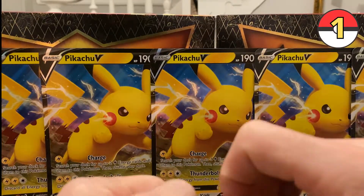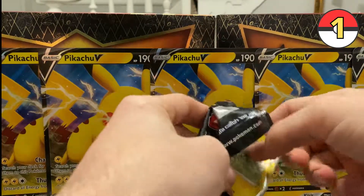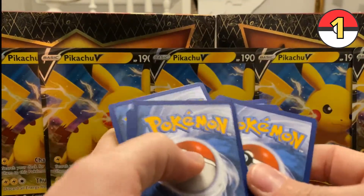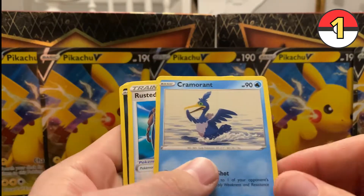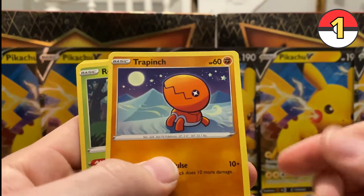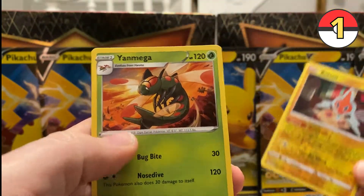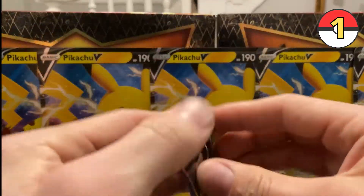Come on, pack number one luck. I don't want to peek anything. There's the code — one, two, three, four to the front. Flip them over: Green Energy, Tropius, Cramorant, Rusted Sword — not too bad — Shinx, Koffing, Trapinch, Rowlet. Choodle — cute. Rotom reverse holo, and a Yanmega. Kind of eh for the first pack, but not going to let that stop us. Let's go on to pack number two.